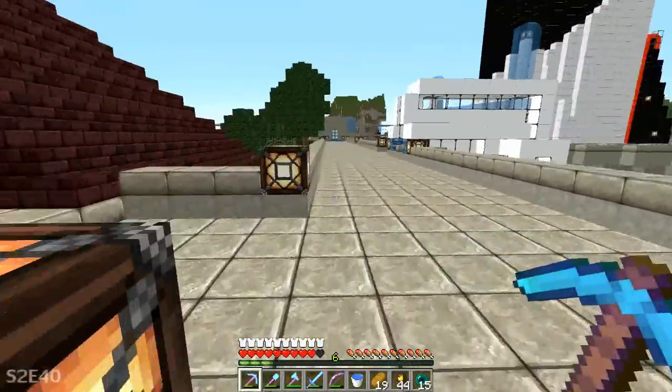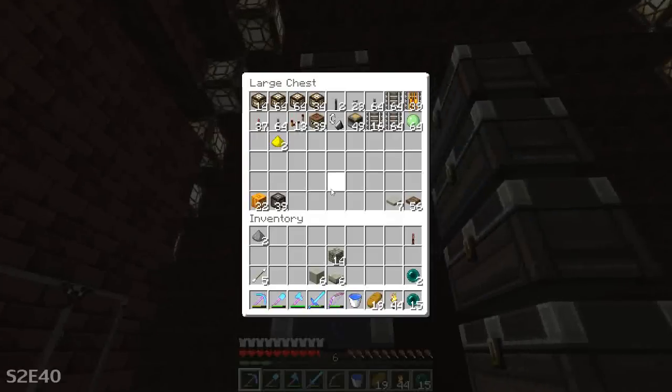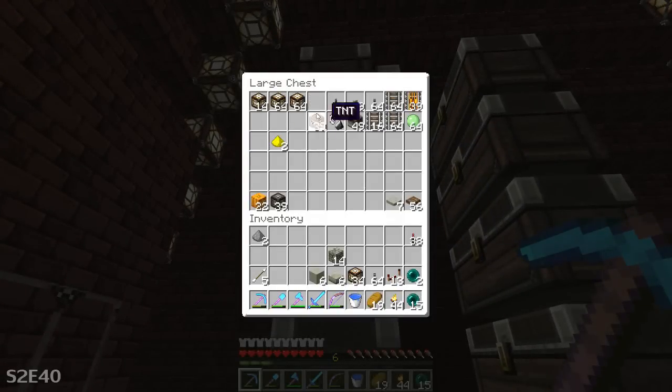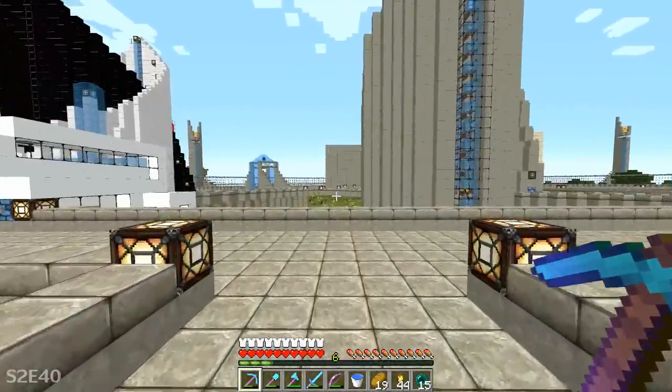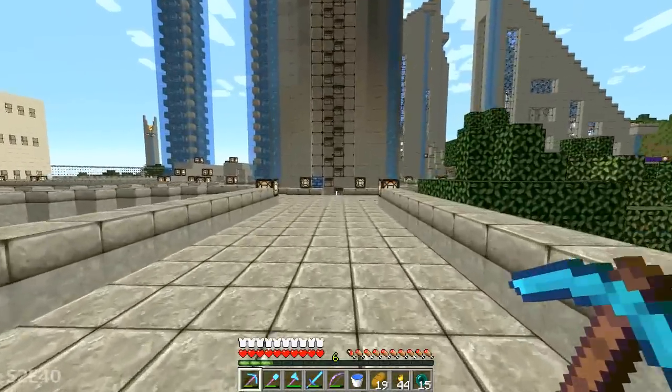Last time we talked about all the things that were broken — today we're gonna fix all the things that were broken, or try to. Hopefully, fingers crossed, everything works out. So we're gonna grab a bunch of stuff and things — we need some of that, some of that. Don't need any buttons. We might need some pistons, so we'll grab a little bit of those. The first thing we're gonna do is head up to the top of the Observation Tower.